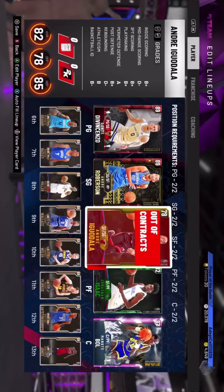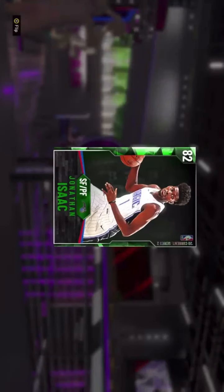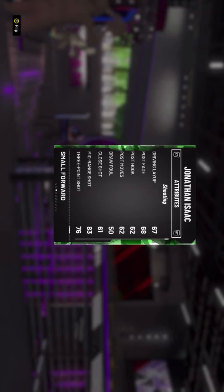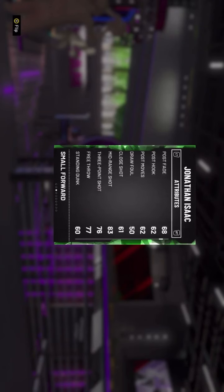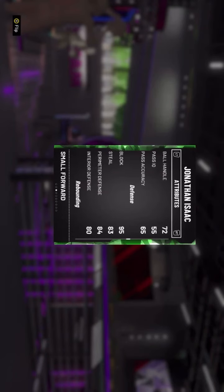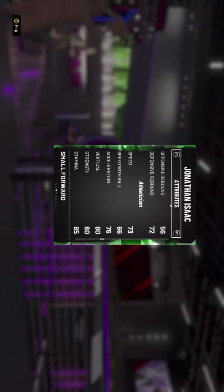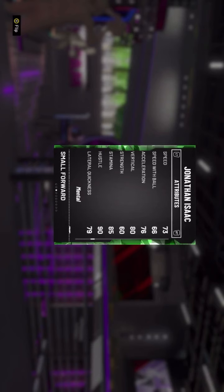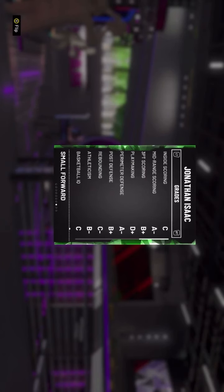Jonathan Isaac is also a beast — six foot eleven power forward who can also play small forward. He has a 76 three-pointer so he can hit an open three. I want all my guys able to shoot threes because if they play a zone I want to shoot my way out of it. He doesn't dunk for some reason, which is odd for this card. But look at his defensive stats: 95 block, and his other defensive numbers are really good. He has 85 stamina and Gold Quick Draw.